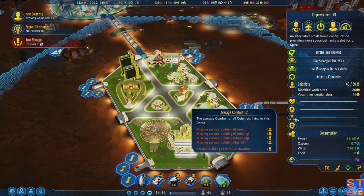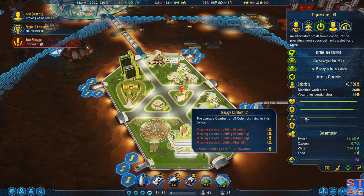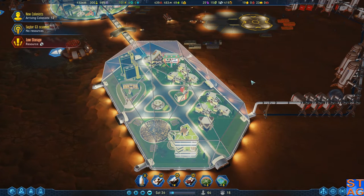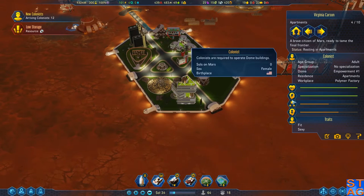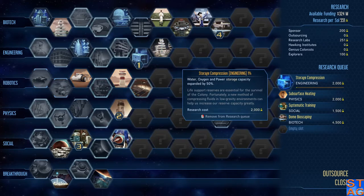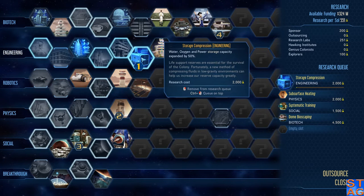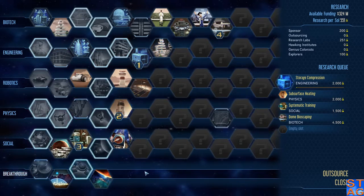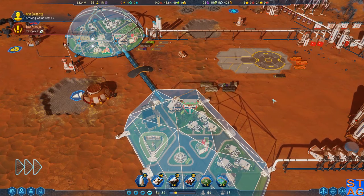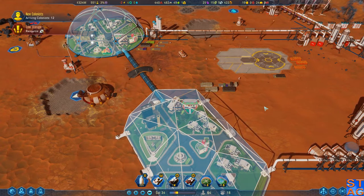The service comfort in here is hopefully going to increase the comfort in this dome. Let's see — gaming, gambling, shopping. This is a shopping building. They're essentially asking for a space bar or the casino complex. I'm not willing to build a casino complex yet because right now we're just focusing on the basics. More research done — I like that. Storage compression is available; that's going to be a good one. I need to get that one knocked out and then we're just going to keep going on the research line we have here.